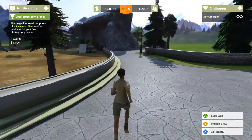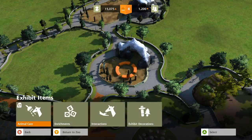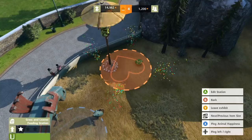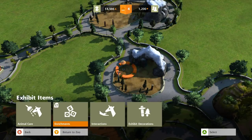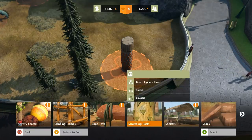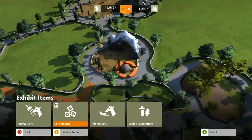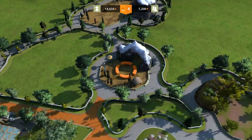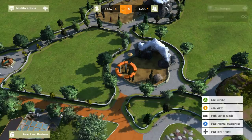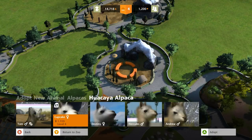Zoo fame is a little harder to get rolling than I thought, but I think that's just because we need more animals. Let's edit the exhibit items - we're going to get rid of the fish feeding station and replace it with the grass and leaves station for the alpacas. Thankfully that didn't cost as much money as I feared. For the enrichment station, alpacas apparently really love the shelter, so we'll give them the straw covered shelter. I don't think they need the cleaning station either.